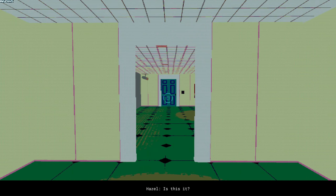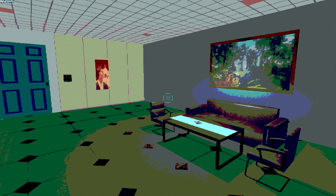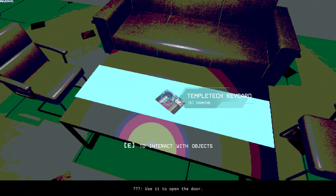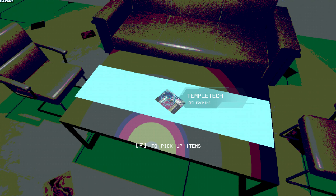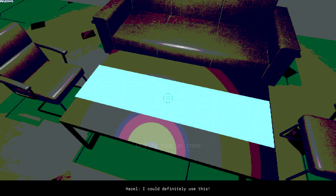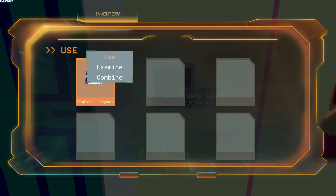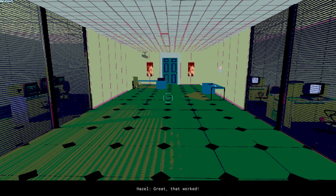Is this it? I see you've arrived. An access keycard should be located near you. Use it to open the door. I could definitely use this. Great. That worked.